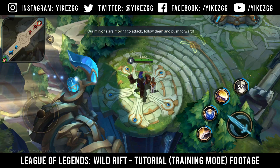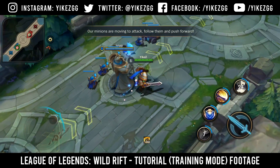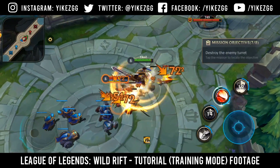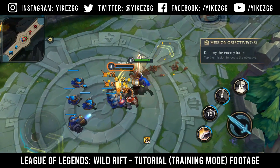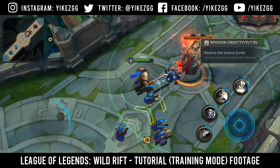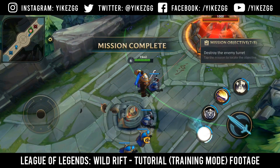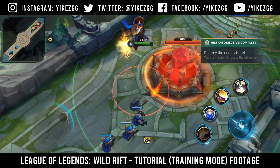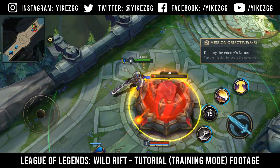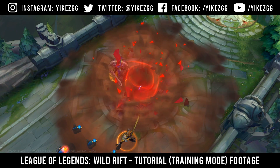Tap to purchase items. Our minions are moving to attack. Follow them and push forward. New mission: Destroy the enemy turret. New mission: Destroy the enemy nexus. Victory!